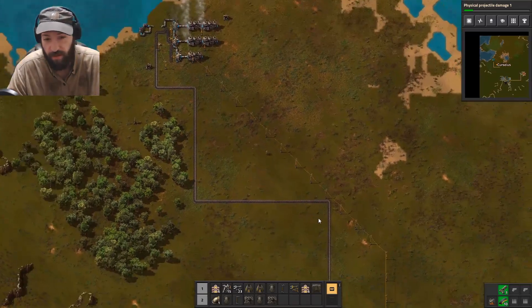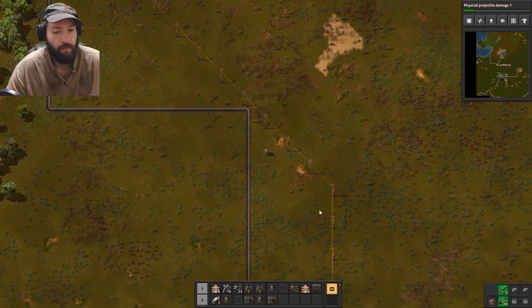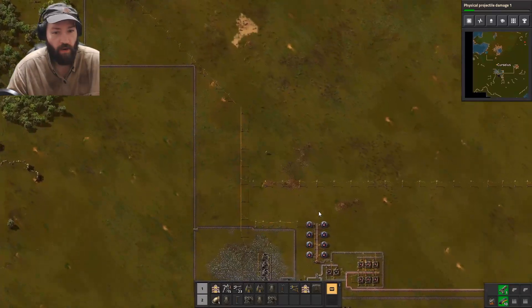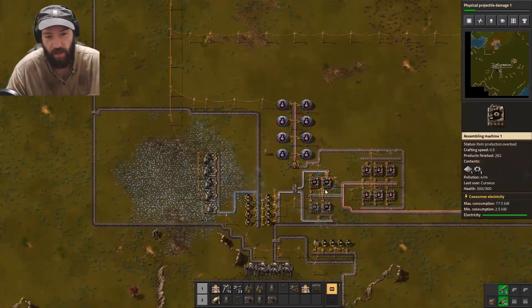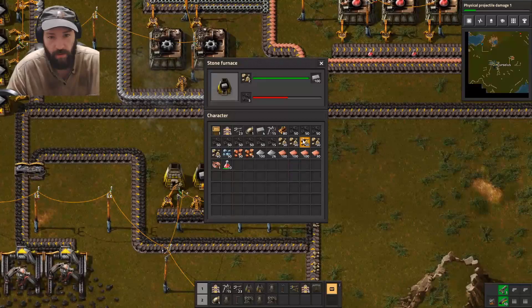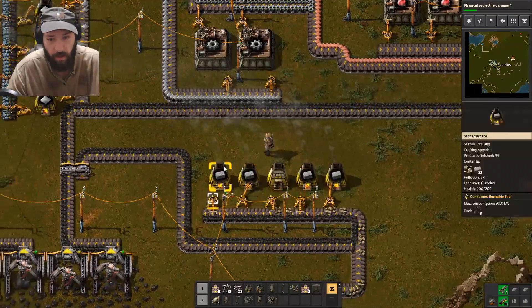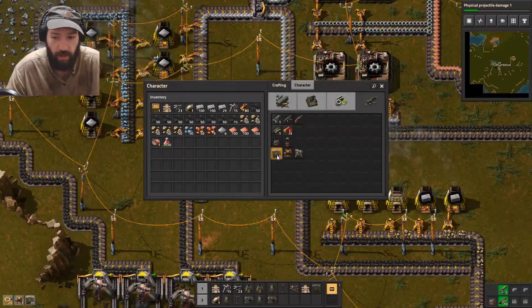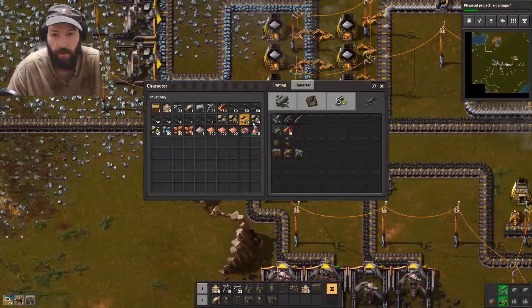How's power? Power is super, alright. Now we're gonna kind of cordon off the rest of this with wall — lovely lovely wall. Who doesn't need wall? I need more — oh, give me the concrete.